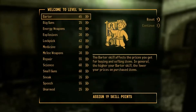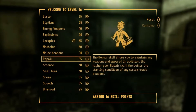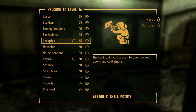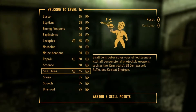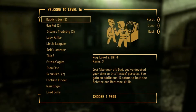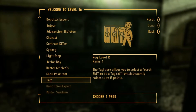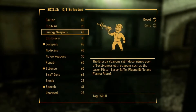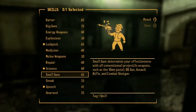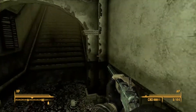We've leveled up. I've got to bring that to 65. Something else is going to be uneven by the end of this. I'll bring my repair up to 60. I'm going to bring my small guns to 65 and my speech to 61. Let's see if there's any new stuff before I use the - a new tag skill. I'll take that. My new tag skill is going to be Barter - brings it all the way up to 80. Which is perfect.